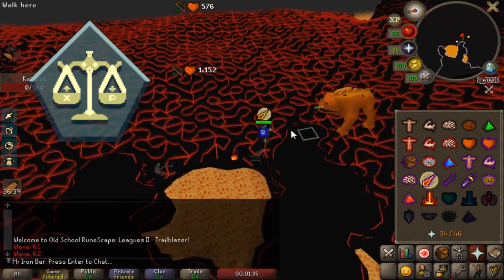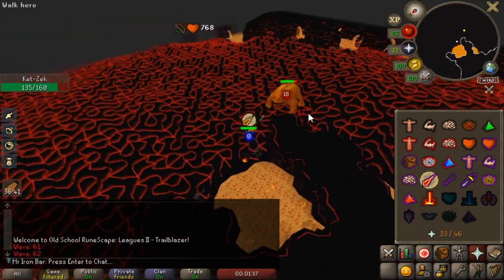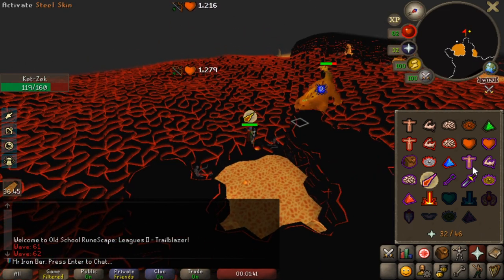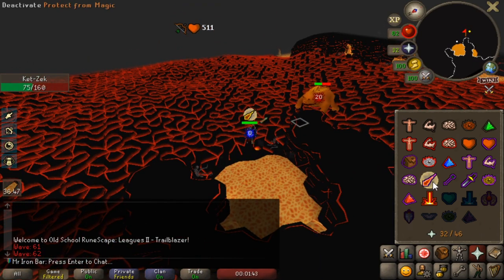Today's episode is all about PVM-ing my way to the 5th tier Relic. We have a lot of good challenges coming up — a bunch of bosses where if I do it at a certain time and certain challenge, I can get a lot of points. We're gonna hit up some Gauntlets, a little bit of Zulra, and some Jad.